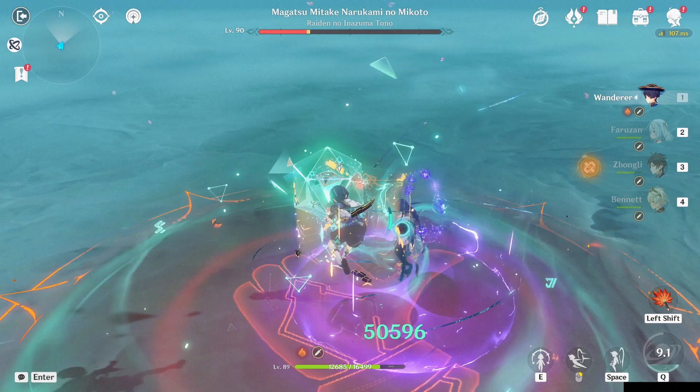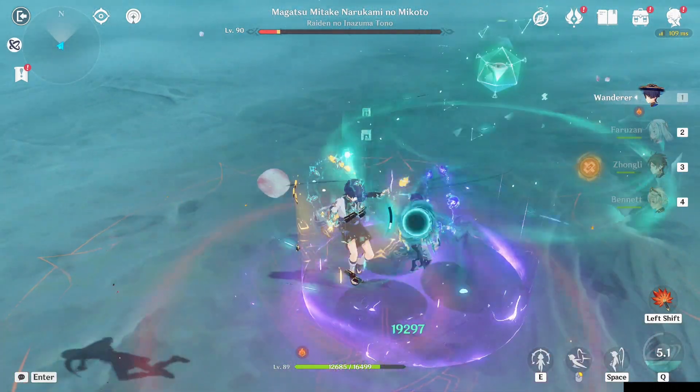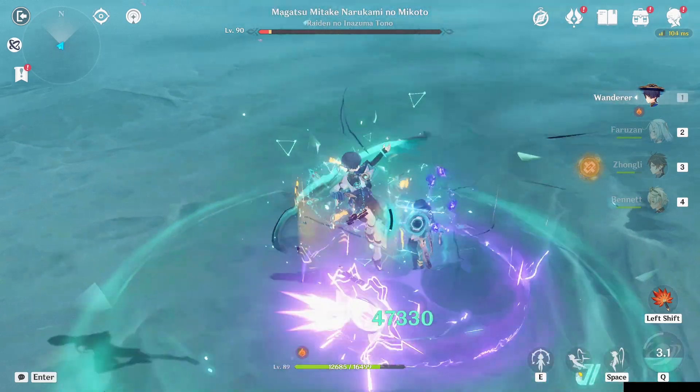To be 100% honest, Farazan is a weak unit at C0, so you'll want some constellations on her. If that's not for you, maybe some of these other teams will be.